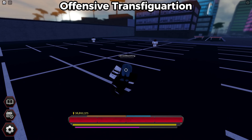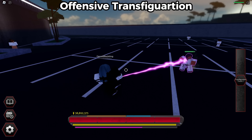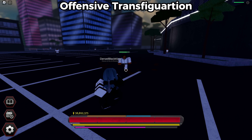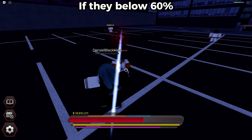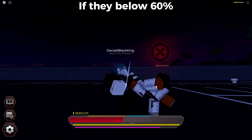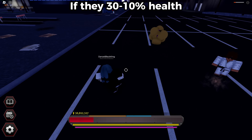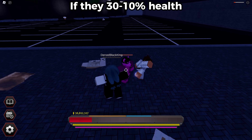If you use Transfiguration Touch on someone above 60 HP, they lose a limb, get slower, dashes get disabled, and they do less damage. If you use it on someone lower, they shrink and their moves are disabled. If you use it while they're at red health, they turn into a fairy and any damage you take goes to them instead.